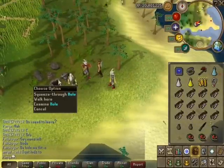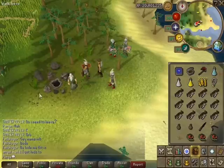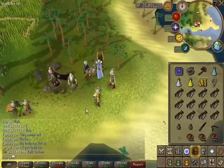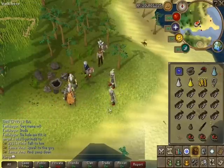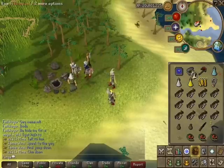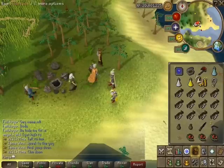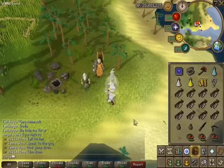There are some NPCs you can speak to right here. To take advantage of everything in the lair, you will need 83 Woodcutting, 83 Fletching, 83 Firemaking, and 80 Slayer - that's the minimum required to go down here. You definitely need a hatchet, and take a tinderbox as well just to be safe.